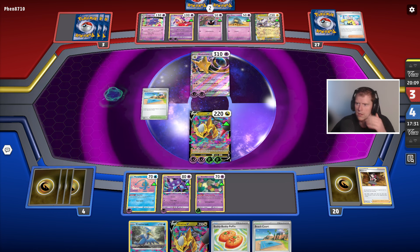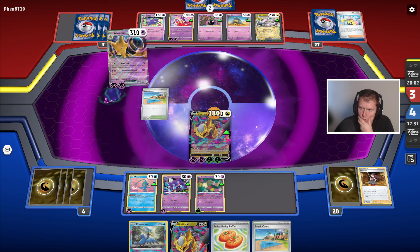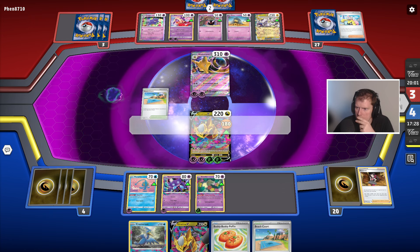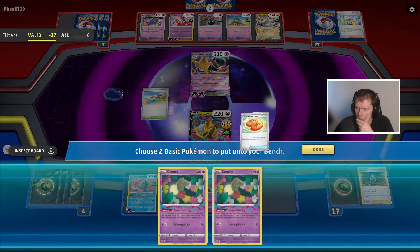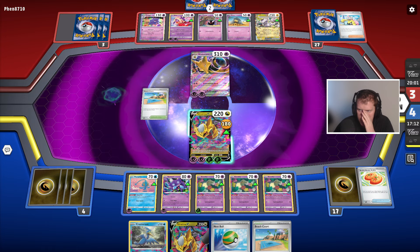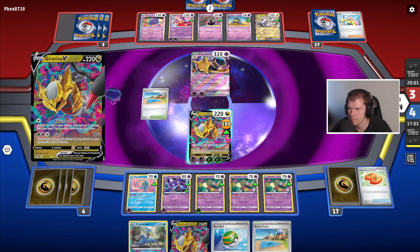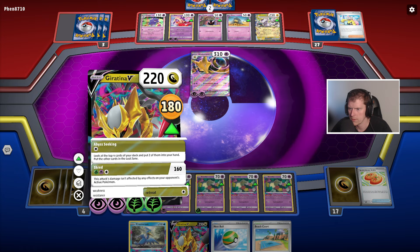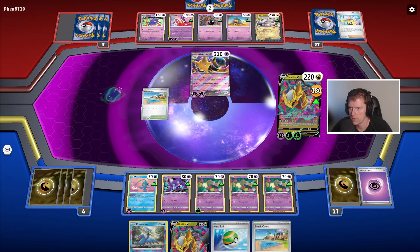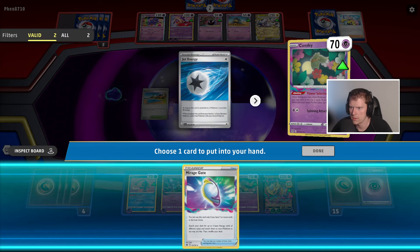I'm going to be honest — I've lost my V-star. It's not the end of the world. I'm an idiot, I'm so dumb. I've misplayed. The only thing I can really do is potentially retreat, bring out Comfy, and play off the Mirage effect.